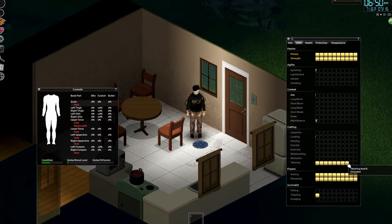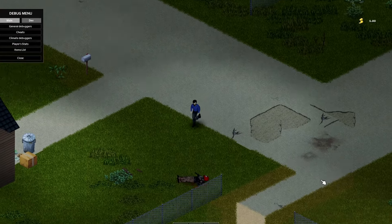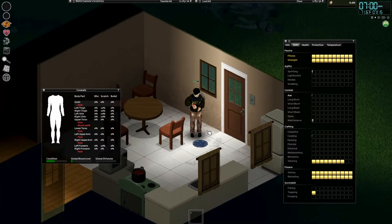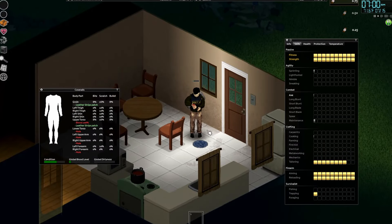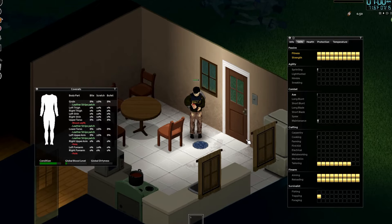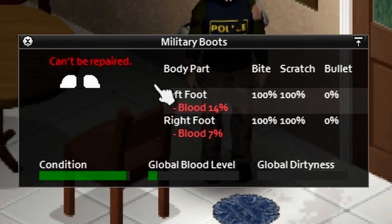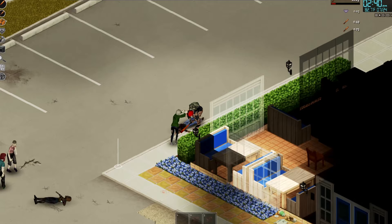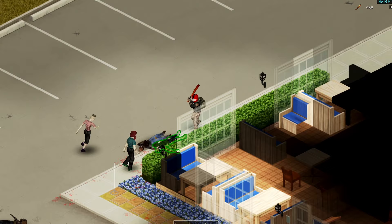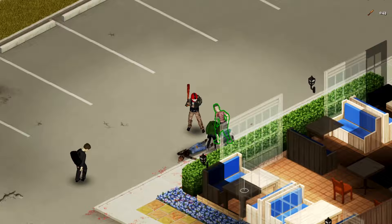Assuming you reach level 8 in tailoring without doing a funny ollie out of this mortal coil, you can repair the condition of most clothes much more effectively. The percentage is like 8% before and 20% per patch after level 8. Not all clothes though — the firefighter set, bulletproof vests, and all the shoes are still unrepairable, meaning you'll still have to get new shoes every now and again to avoid gangrene. But for the most part, you'll never have to change again. Drip or drown, fella.